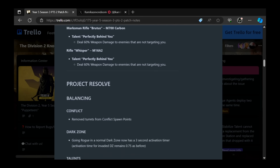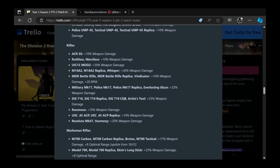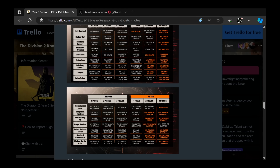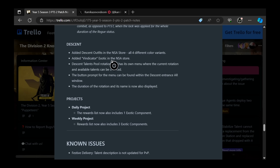More importantly, let's go down to balancing. The Vindicator is getting a plus 10% weapon damage buff and plus 20 RPM buff because it is an exotic MDR. So the MDR is getting an overall buff to damage and RPM, and so will the Vindicator. We have to test this tomorrow. I will be going live tomorrow to show you all of this firsthand, so make sure you have that notification bell on. Added Vindicator Exotic in the NSA store — that is huge.